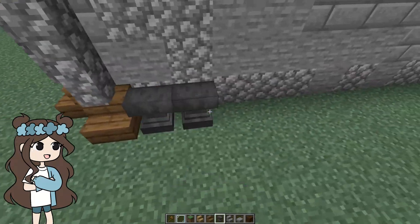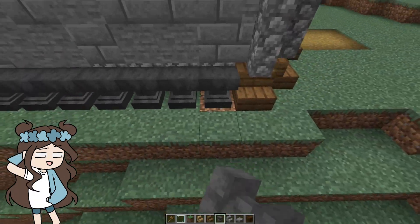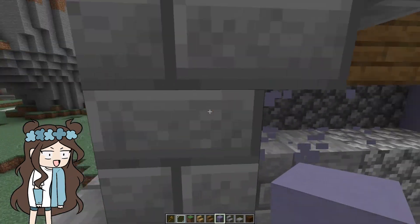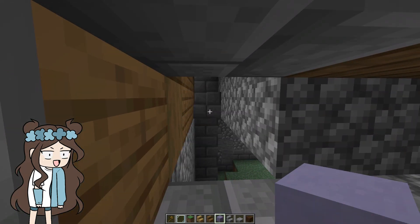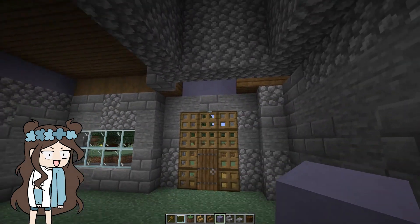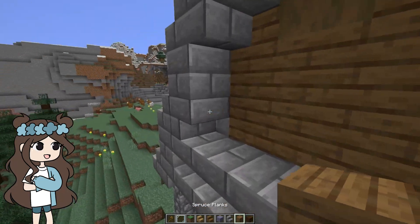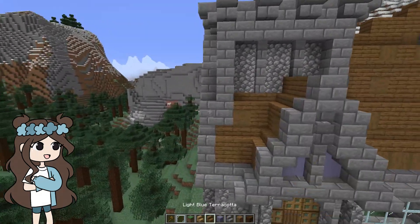I'm going to add these to the bottom. Whoever is living here is very rich and very wasteful — which is me, because it's in creative. No idea what was going on here before, but I'm changing it. Let's just continue working on the outside for now. I feel like everything looks better once you outline it. Outlines just look nicer rather than two blocks just chilling next to each other.